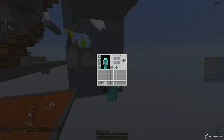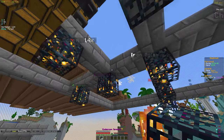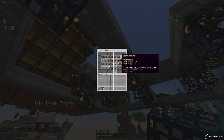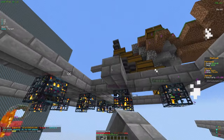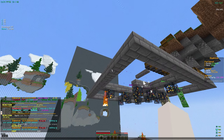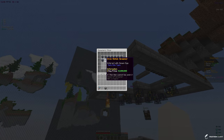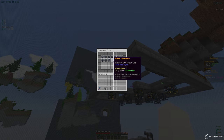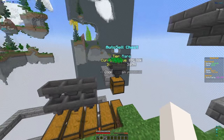Now I'm going to place down the endermint spawners. I might have to make a whole new stack because there's a limit. Endermints are a pretty decent spawner - in the slash shop they cost one million each. I'm trying to space them about two blocks apart so they don't get confused. All these spawners are going to help get a ton more money into the auto sell chest.